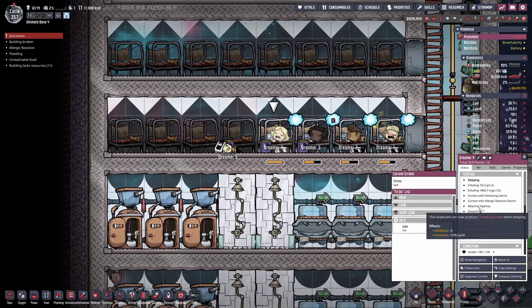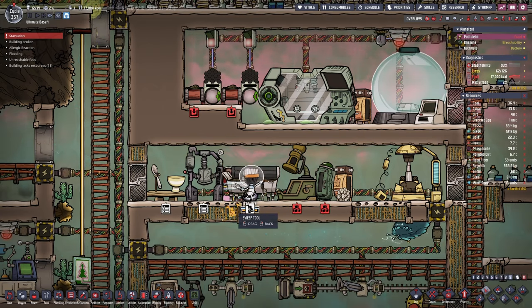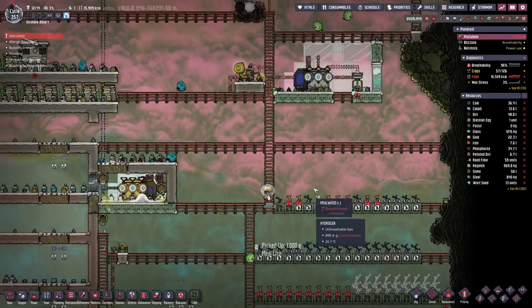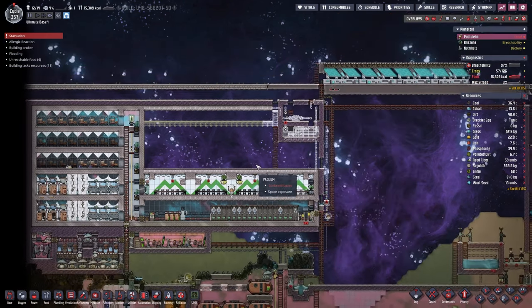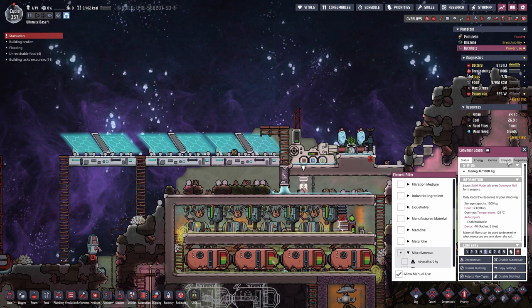I still have to be aware of the next dreamer - this one here might actually starve as well, with 843 kilocalories left. Joshua is also currently cooking and making some progress gathering up some more stuff. Oh no, we are now getting into the hydrogen layer here. So the course of action is gonna be to cool down the base and then to move the farms into a regulated environment.